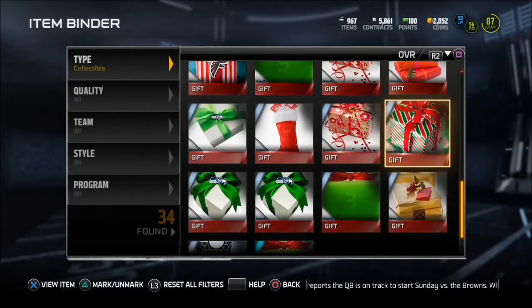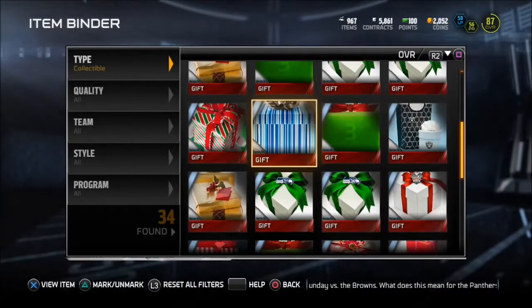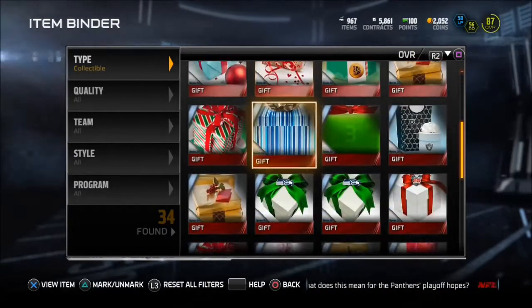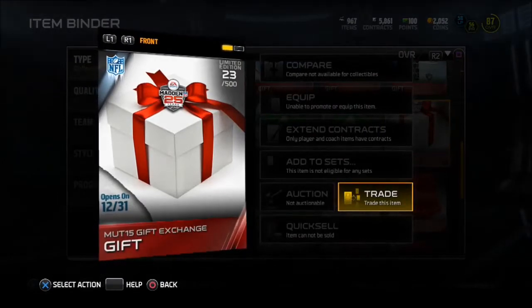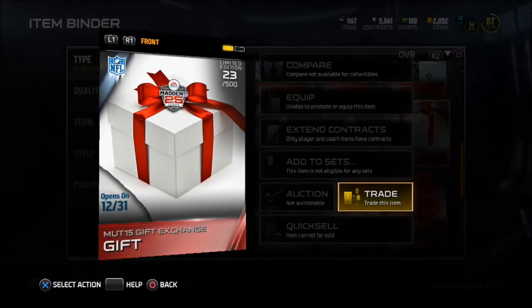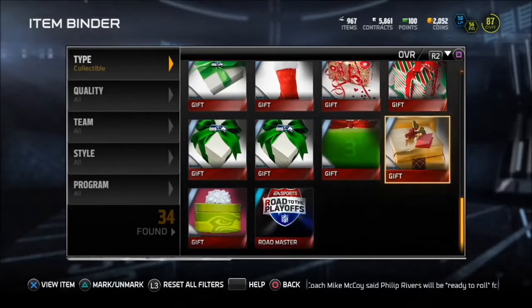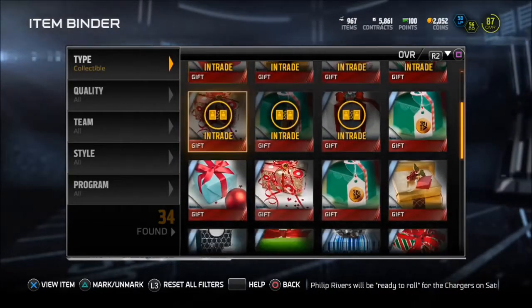We're gonna keep going. Got Falcons, got more quick sells, got seven Seahawks — something like that, that's a lot of numbers. Then we got number 23 limited edition on the Madden 15 gift exchange — the Madden 25 one, guys. I cannot wait till the 31st to open that. It's gonna be fantastic. Whatever I pull, I will love. I might even give it away.